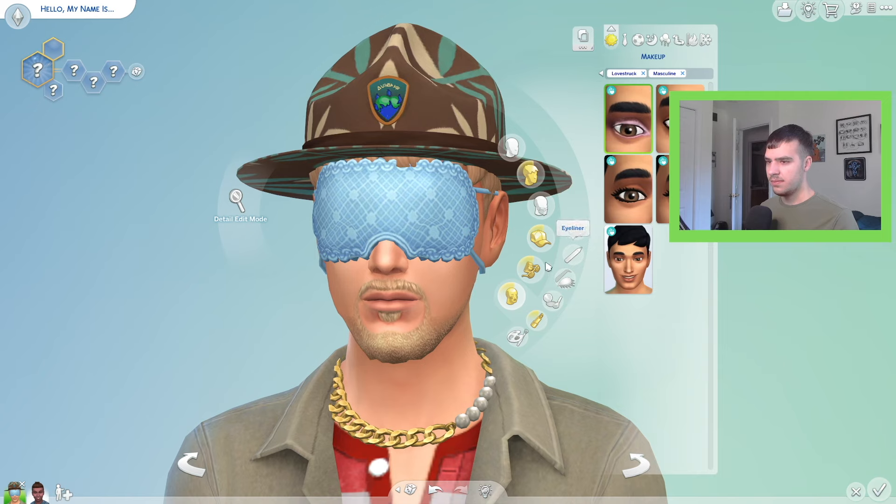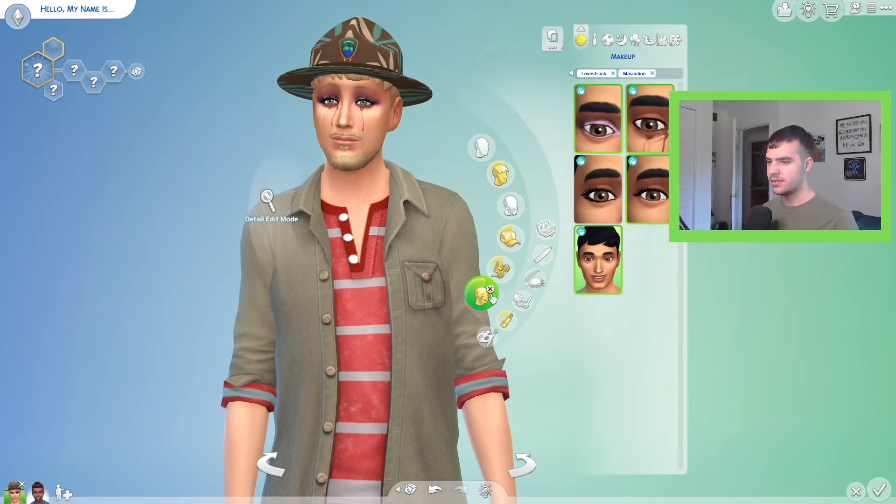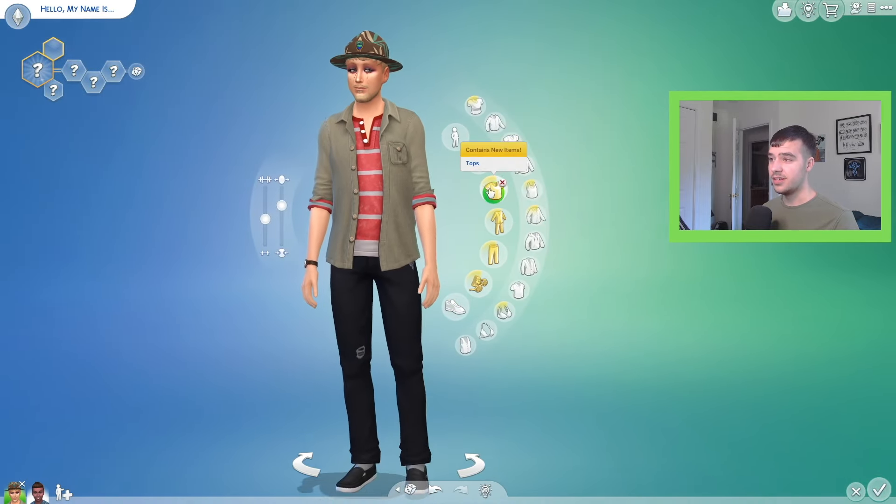We got some makeup. Let me take out the mask so we can see it. There's a crying eye makeup — good news is that it can be layered. We also got new eyelashes. And what's this? I think it's just a glow-up of the face. It looks amazing.